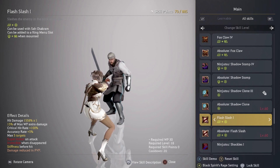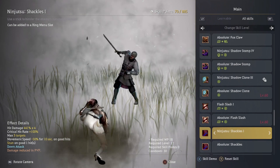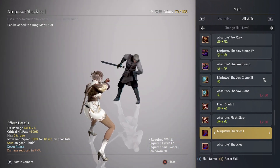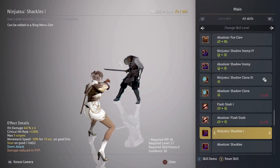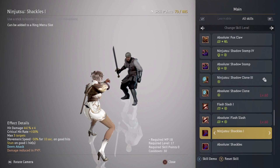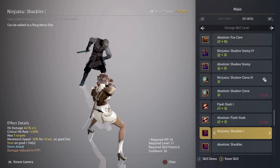Flash Slash is your Black Spirit 100% skill. I use it in Red Battlefield when I have my 100% and there's a bunch of people — I want to stun everybody, let my whole team kill them all. Shackles — I kept it at level one. It does stun on good hits, which is good, but it's not a safe skill to use and it has a very slow animation. Only use it if you're confident your opponent won't CC you. It is on my ring menu so I do use it in certain situations.